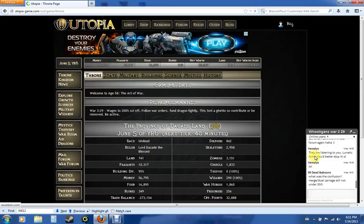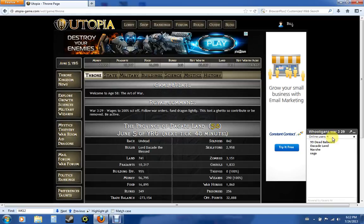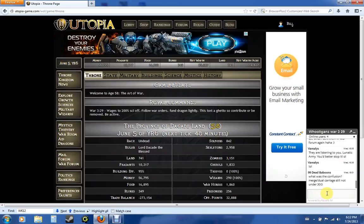Over here you see this little thing that keeps popping up — this is so you can talk to your kingdom. You don't necessarily always have to use the forum. Right now it says there are four users on; you can click on that, it'll show you who's on, and type your messages in there. It's almost like an instant messenger.